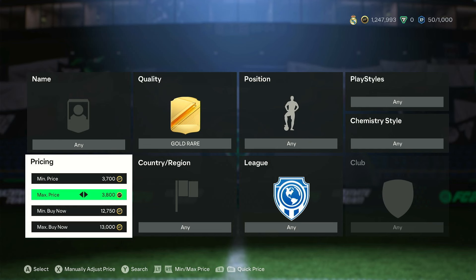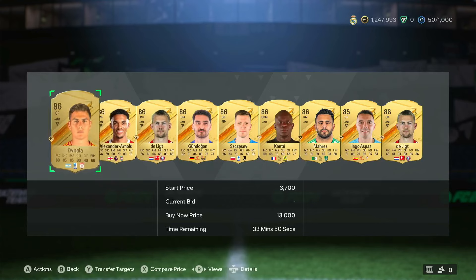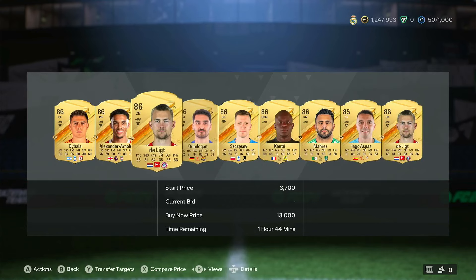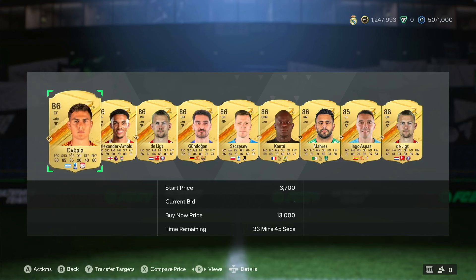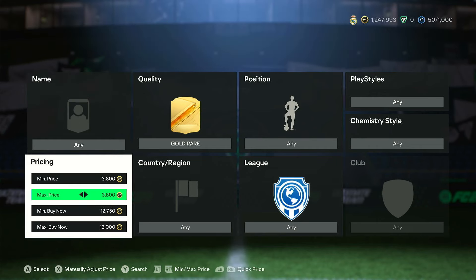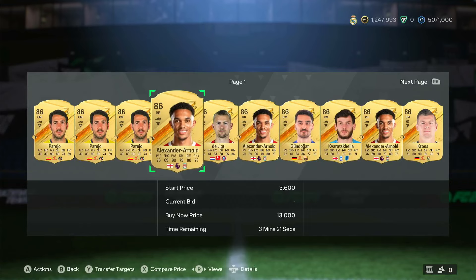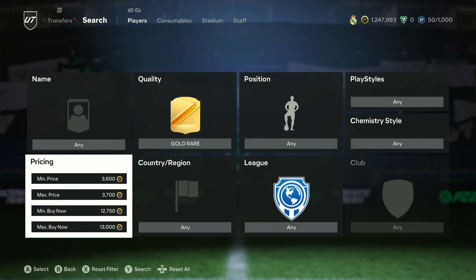For the 86-rated mass bidding filter: set it to 3,700–3,800 minimum bid and 12,750–13,000 buy now, then click search. Right now the market appears a bit glitched, but the filter is straightforward — 86-rated cards on open bids. Check the market price on Footbin first. You can quick-flip for profit or keep as an investment. Readjust to 3,600–3,700 if you're not seeing bids and you'll get pages of results.